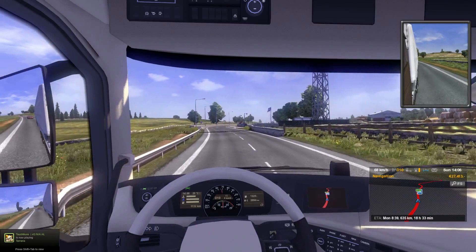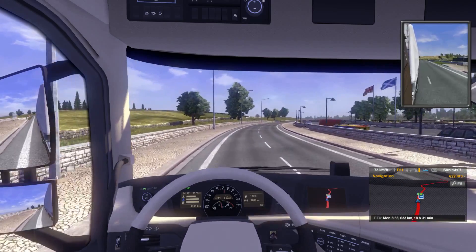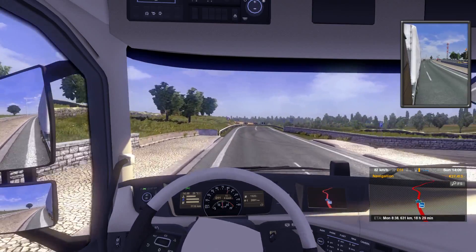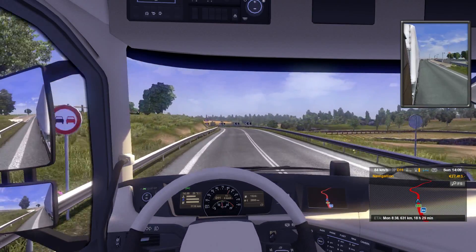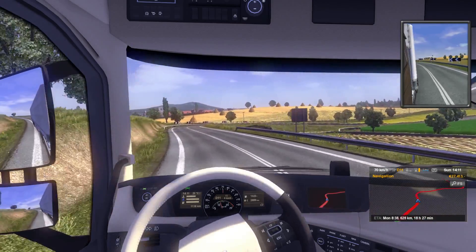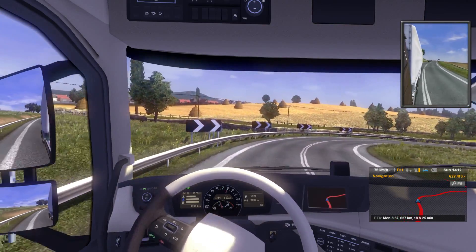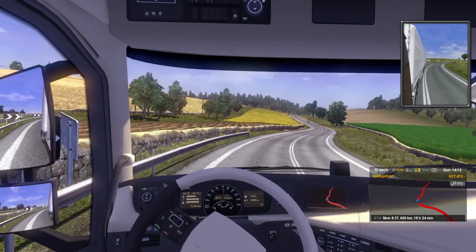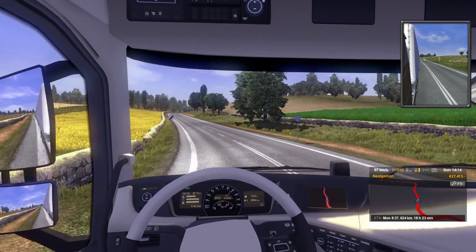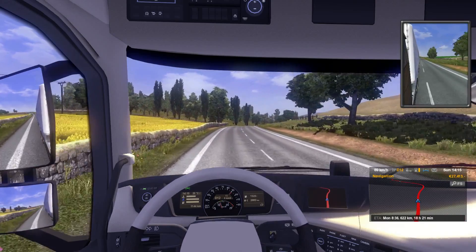One thing I wish they would do a little more detail work on is the border crossings — I thought they were pretty plain. They did a lot of great detail in other areas, but kind of with border crossings, not as well detailed and intricate as I would hope for. Not to say they're bad and ruin the game or anything — I just hope in Euro Truck Simulator 3, if they ever plan on making one, they work on the cities and border crossings and other buildings like that.